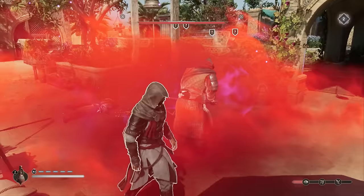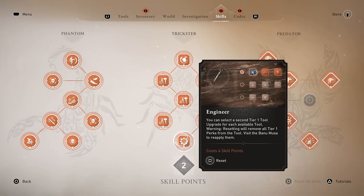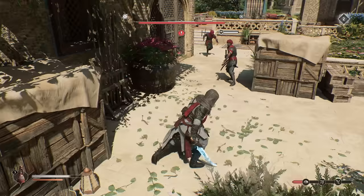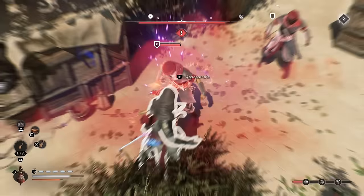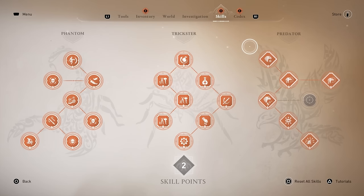If you invest extra points into tool capacities you can unlock firecrackers and traps as well, picking them up in whatever order you want. Eventually you can also get the Engineering perk, which lets you pick two initial perks at the first level — things like increased capacity and range — making all your tools even stronger.